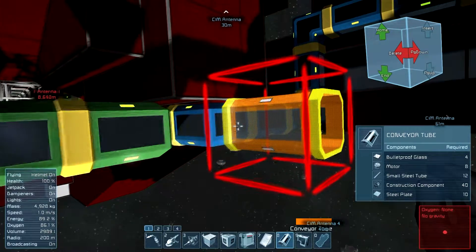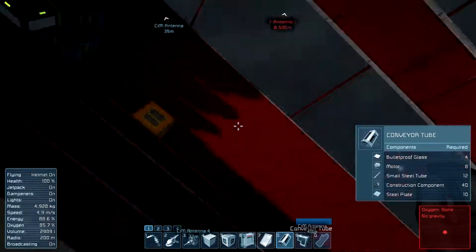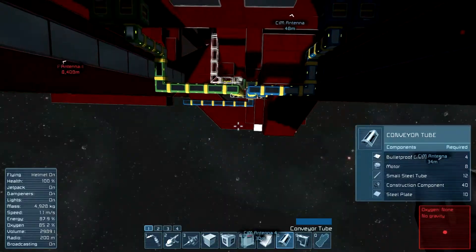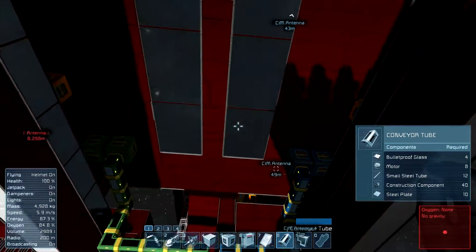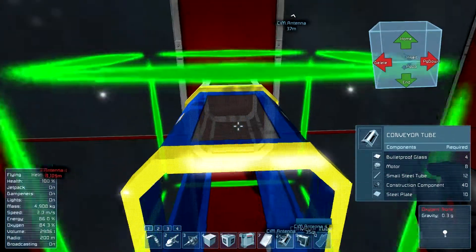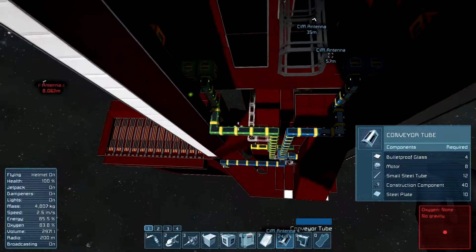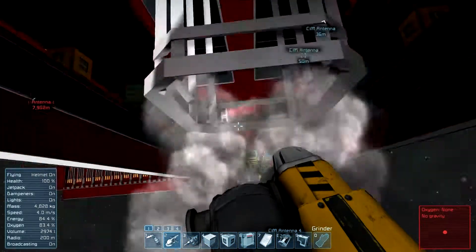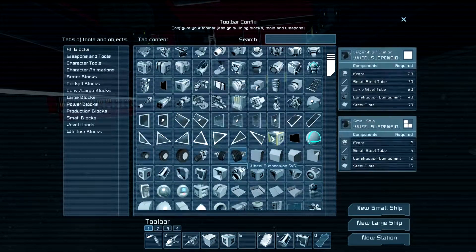Now we need to hook this guy up here — this is gonna be the tricky part. Shift P — I want him to be in the middle and plug up right here. That's too low — bring it up, give it a U-shape and put the connector here — connector, connector, right there.